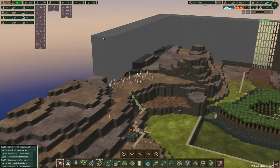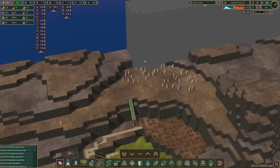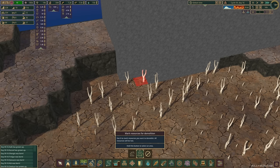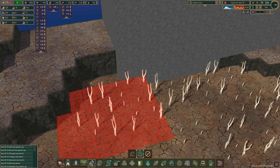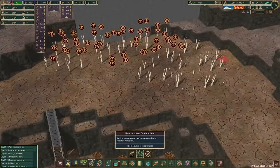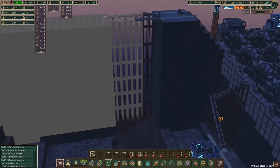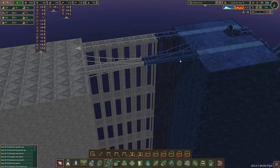I've extended the foundation out to its full length at this height. It is going to extend further but it'll be coming down in height. I've run into a problem over here - there's a couple of really annoying trees in the way so we'll mark those for demolition. Might as well mark them all up for demolition while I'm over here - I'm sure I'll find a reason to use that space for something.